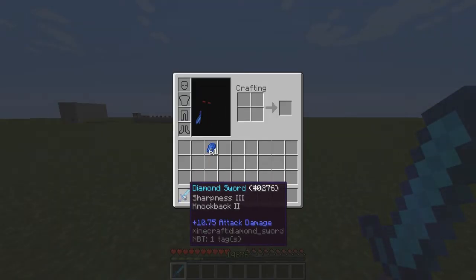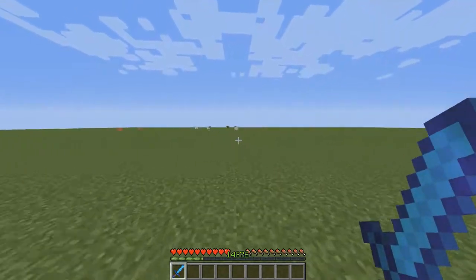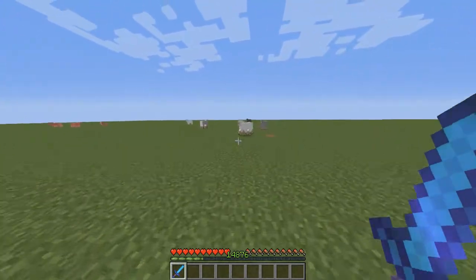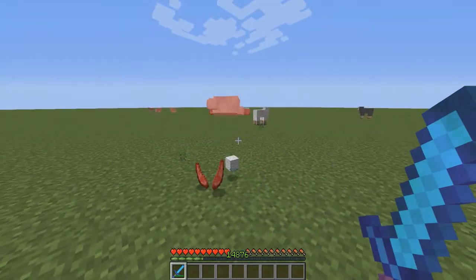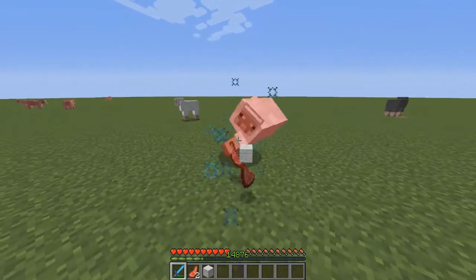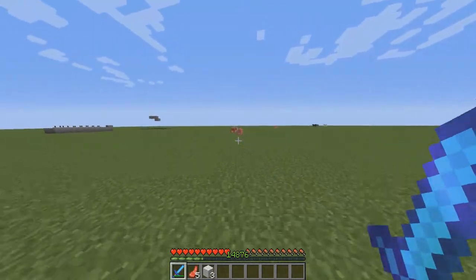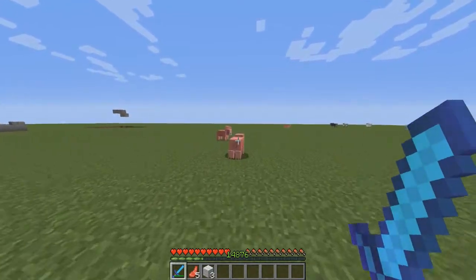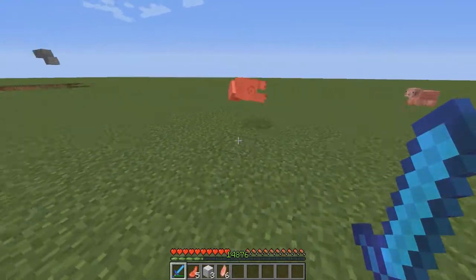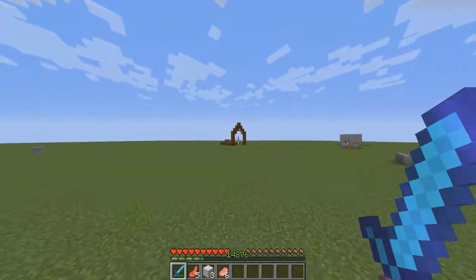The Knockback two means if you hit an animal — like if I go to the sheep and hit it — it's going to push it back quite a lot. With sheep, chicken, and maybe pigs, it's basically a one-hit kill. This is really good to get, and it's just good fun to kit out sometimes. It's pretty overpowered.